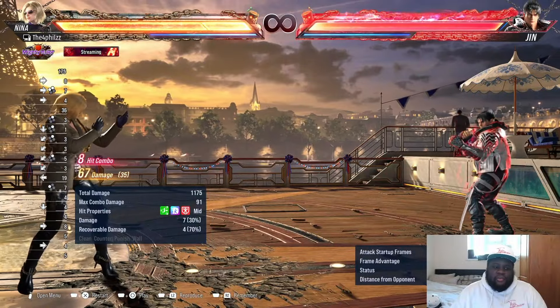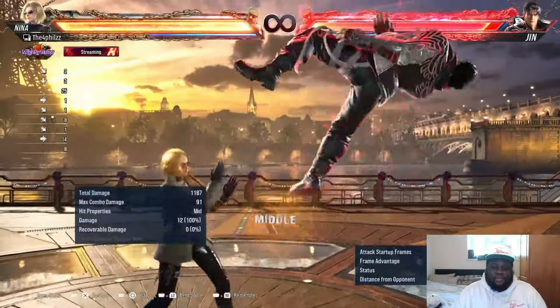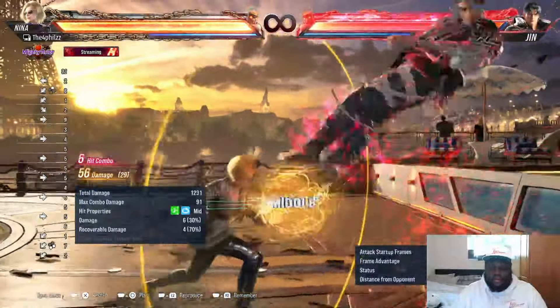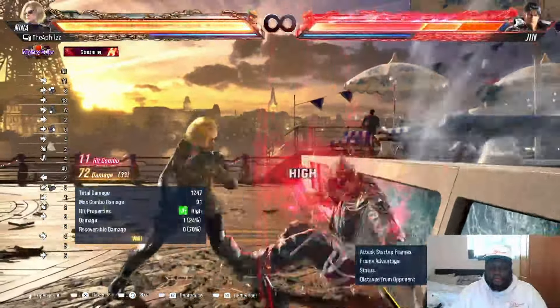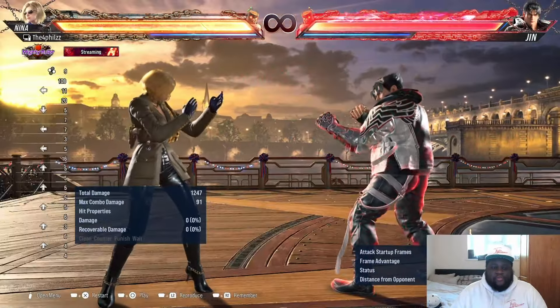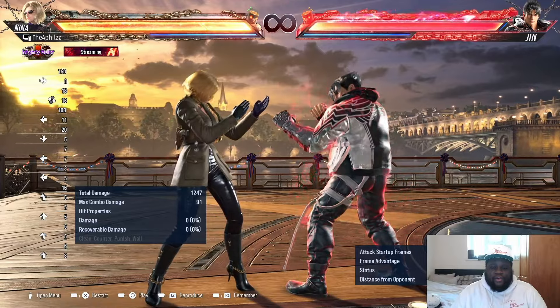For example, a standard combo might do 67 damage, or you could push it to 73 damage with a different route.